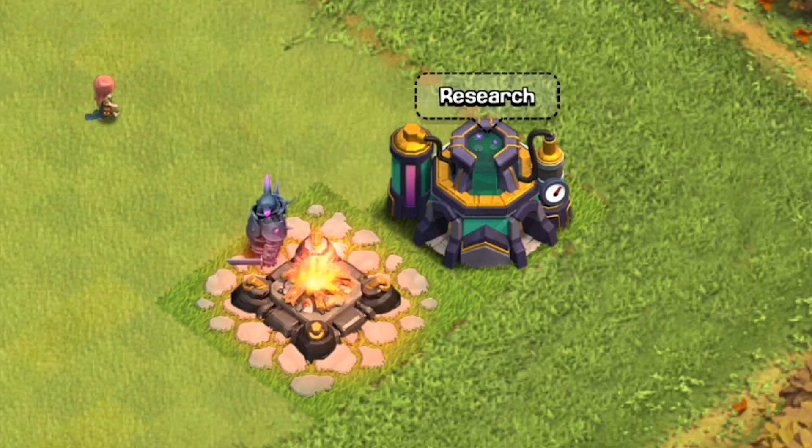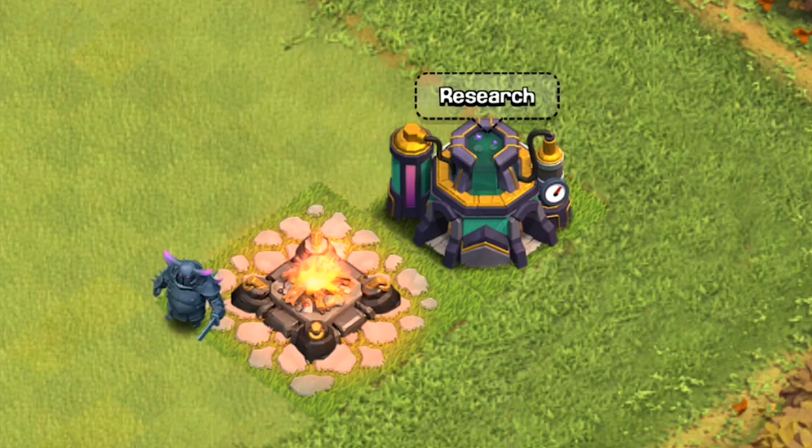In the end we're going to see how much difference there is between a level 1 and a max level PEKKA. At the time of recording, the max level of PEKKA is level 9 — there may be more levels in the future, but right now it's only 9. So without further ado, let's start. Level 1 PEKKA unlocks at Town Hall level 8 and is a metal robot-like troop with pink horns and spikes that carries a sword.